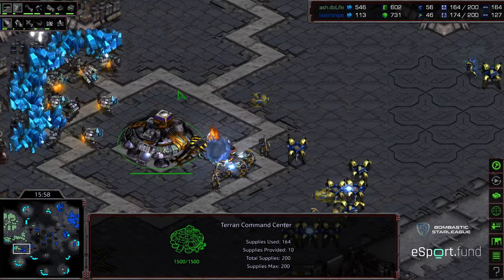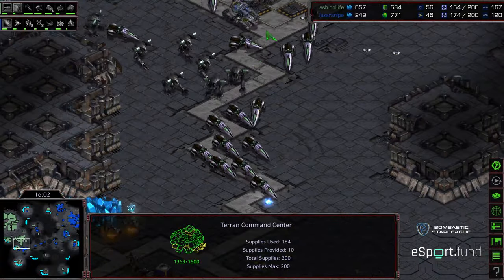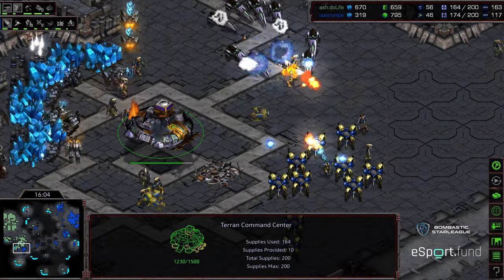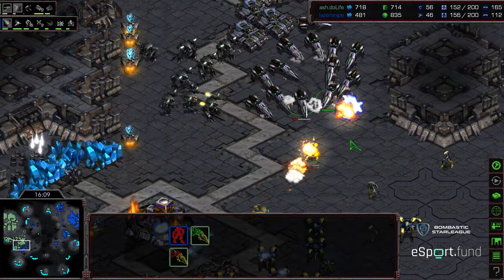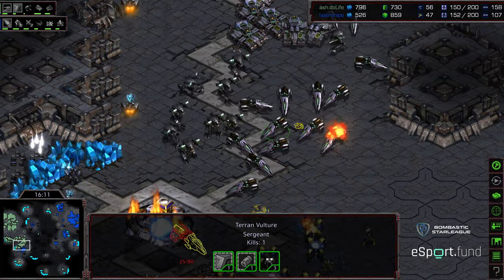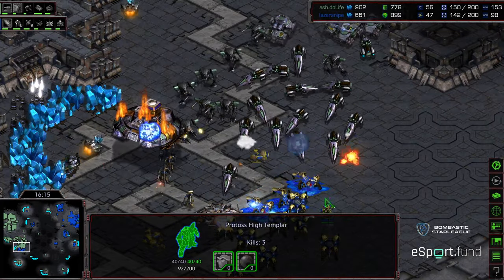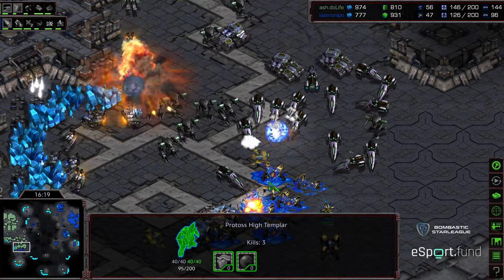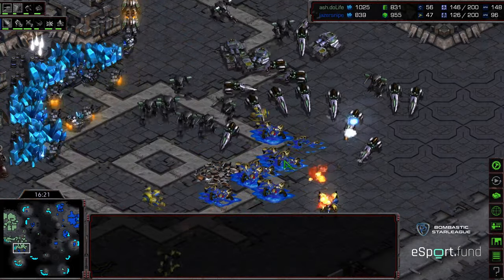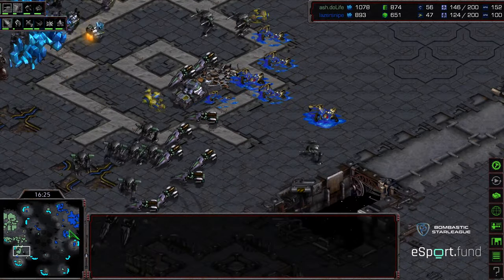Laser Snipe walking into that, being lifted off, some SCVs pulling off. Great Psi Storm on top of the vultures, unfortunately catching some of his own Zealots as well — the Zealots just melting to that vulture force. You can just see where those weapons upgrades are absolutely critical. Still no second Psi Storm out of this High Templar, which would be beautiful. But the command center is taken out overhead. So even losing this army, it is a big win for Laser Snipe.